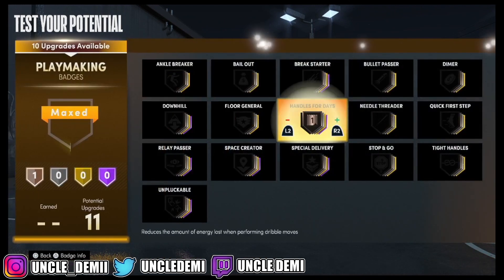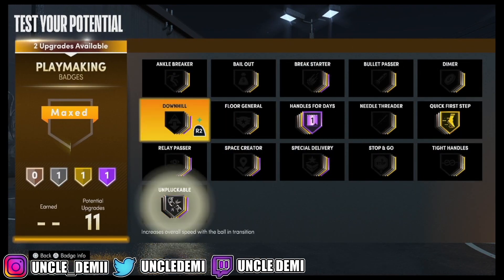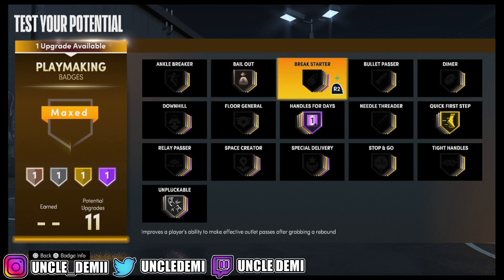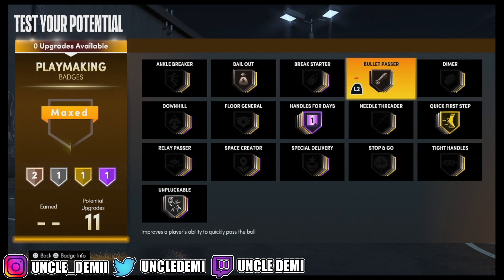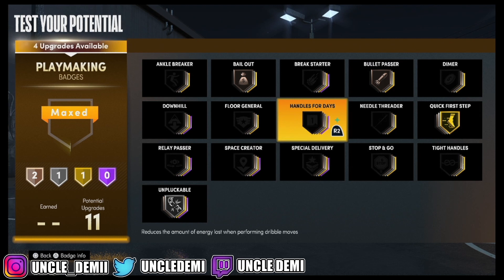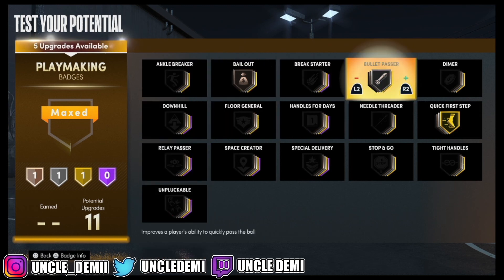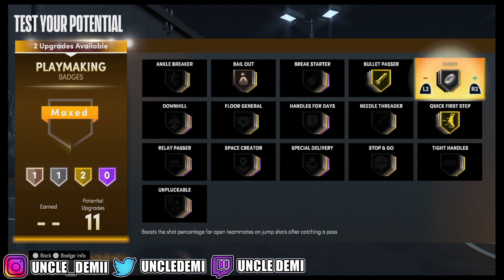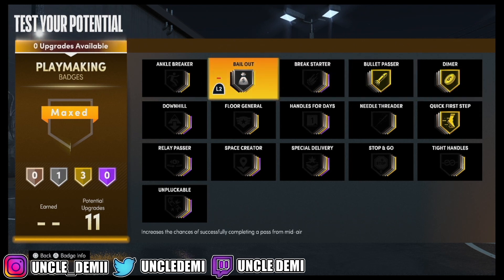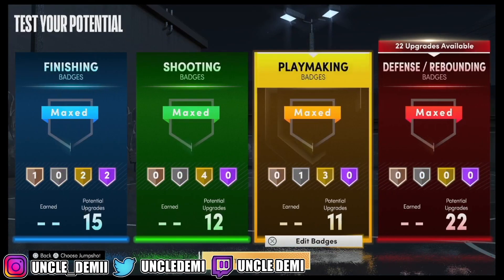For playmaking, if you're going to be the primary ball handler, go Handles for Days. I would love to have Bullet Passer higher, but we'll go with this. If you're not going to be the primary ball handler and you're going to be a spot-up, take away Handles for Days and Unpluckable, max out Bullet Passer, then probably go Dimer and Bail Out, because you're just spotting up, getting the ball, and passing it back out.